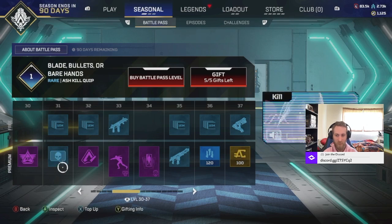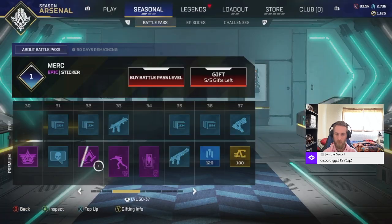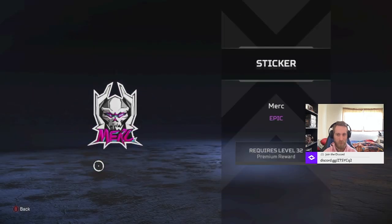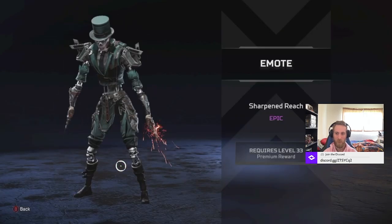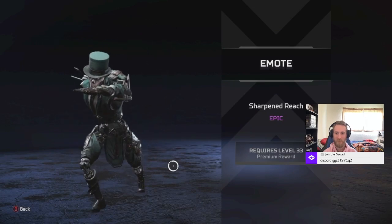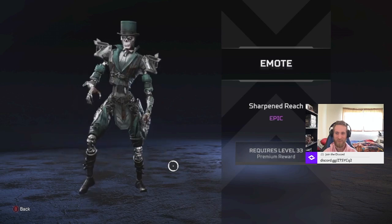Is that a sticker? But we're gonna look at the voice line first. There's stickers now on the Battle Pass? Okay, I guess. Emote for Revenant - oh yes. Stabby Stabby. Oh, I like it, I love it.